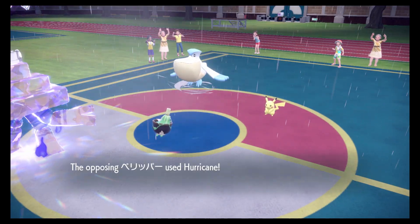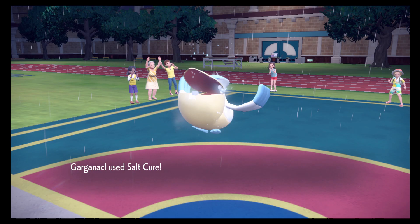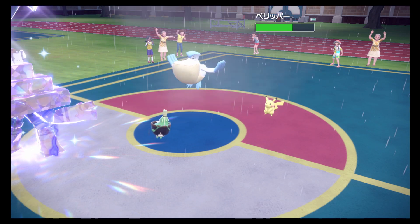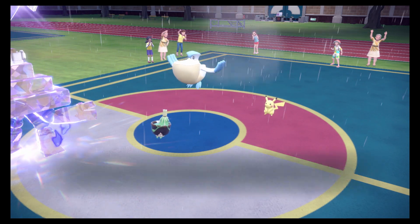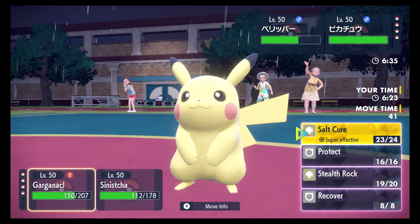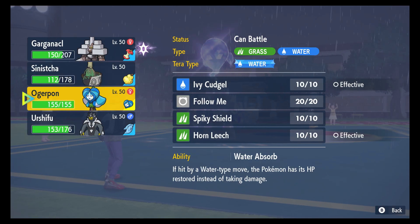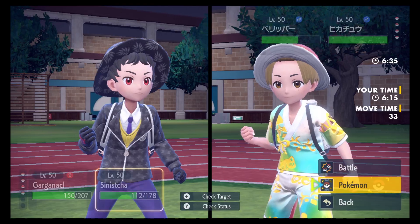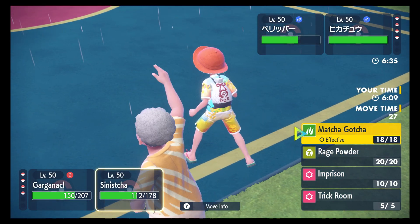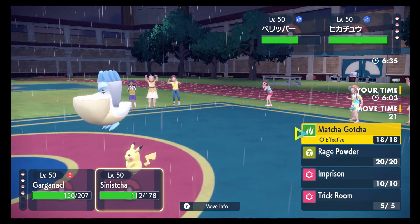Oh my gosh, that does so much damage. I understand he can just Hurricane into my Sinistra, so I have to kind of think about what else I'm doing this turn, because my flying weakness is massive. What I'm going to do is probably just Matcha — I could even just Salt Cure again into the Pelipper because I want to get rid of it.